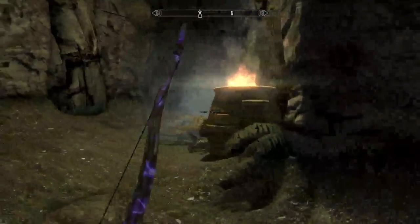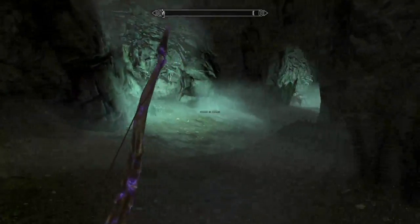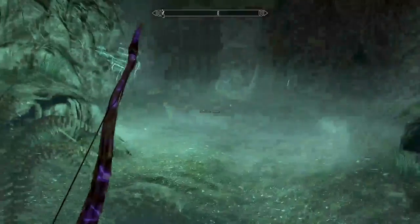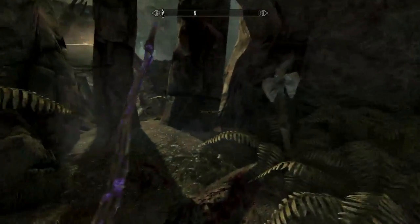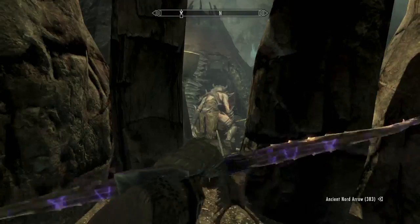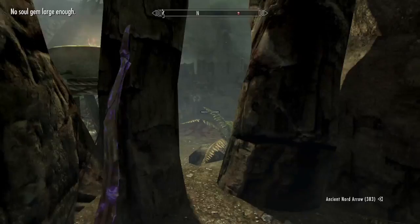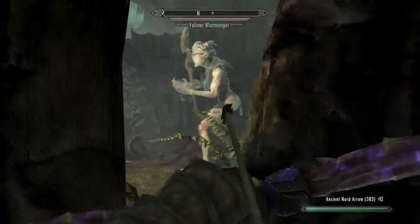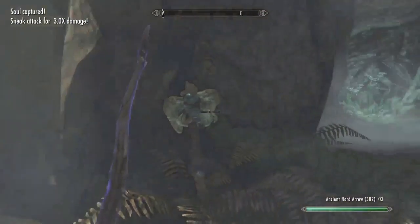Anything hanging around this corner? No. Nice creepy mist though. What's through here? Shoot him in the butt. Who else is there? Are you coming over? Come on, there you are. He just dropped dead from an arrow in the butt. I think I hit him in the thigh.